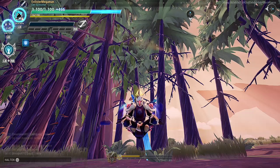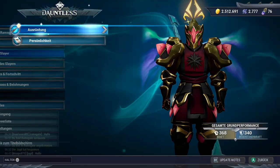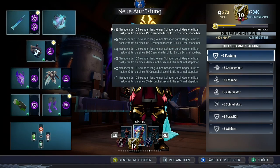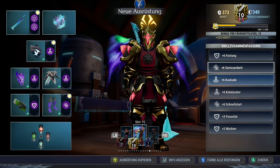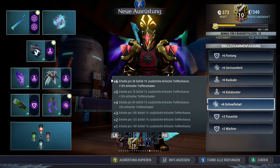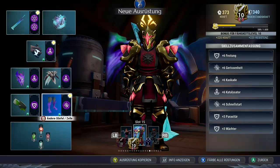How the build works is easily explained. The perks we use are 6 Fortify, 6 Cunning, 6 Cascade, 6 Catalyst, 6 Galvanized, 3 Parasitic, and 3 Guardian.